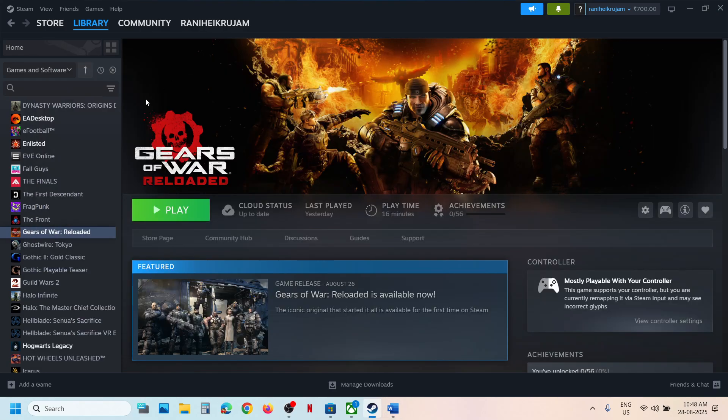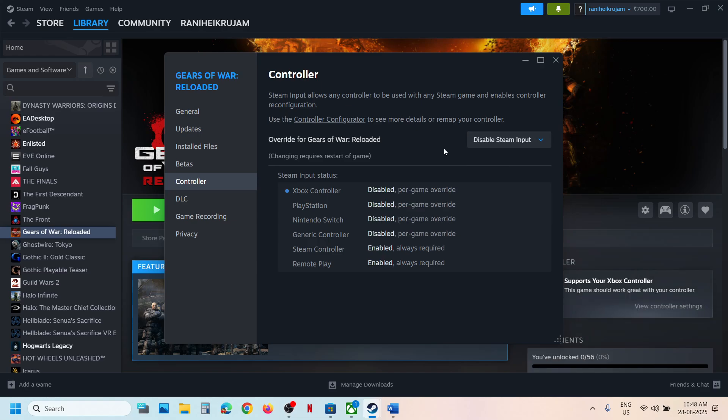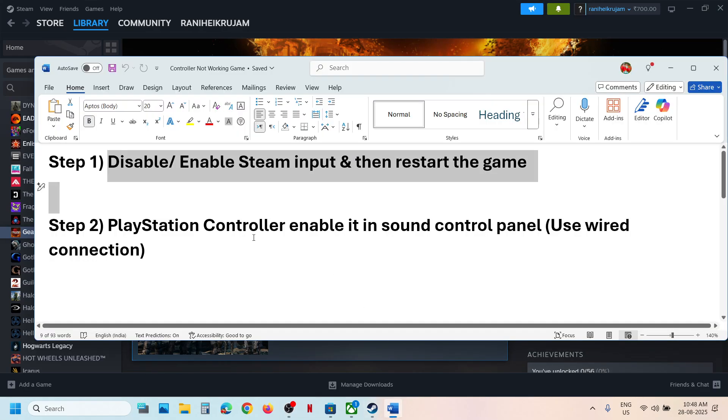For Steam users, right-click on the game, select Properties, go to the Controller tab, and disable Steam input. Launch the game and check. If that doesn't work, try enabling Steam input instead — try both options, relaunching the game each time, and check which one works for you.